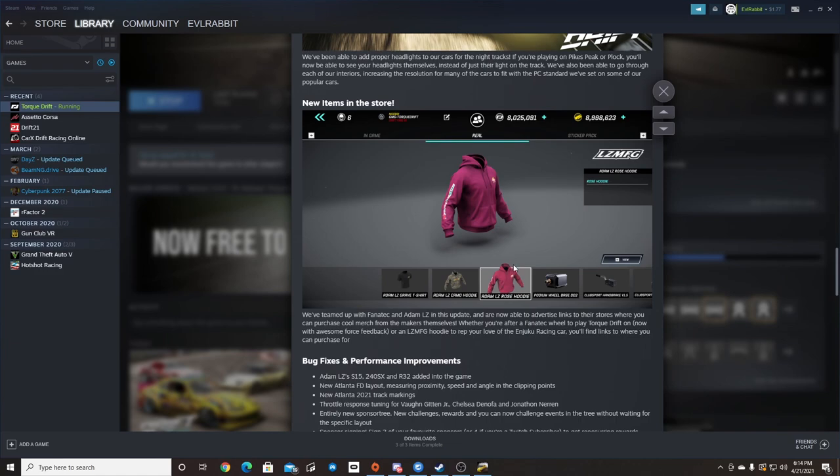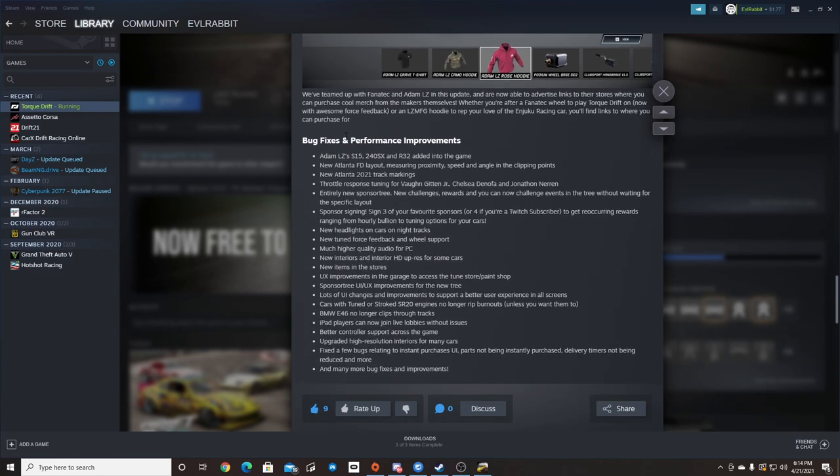New items in the store — LZMFG gear is in the store. A couple of other things besides the FD updates: throttle responses, sponsorship trees, new headlights, and tuning force feedback on wheel support, which we will test in another episode. Much higher quality audio on PC is definitely a big thing — they increased some of the car sounds.